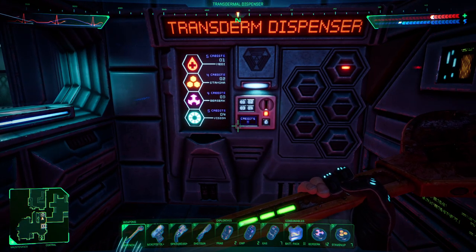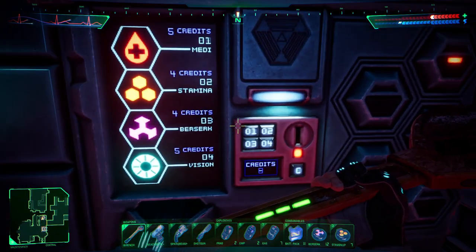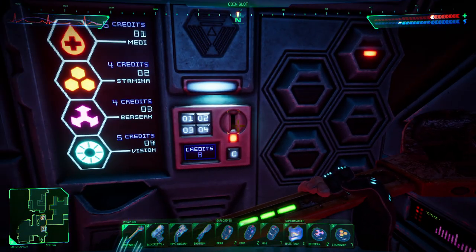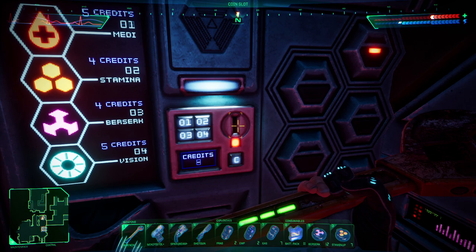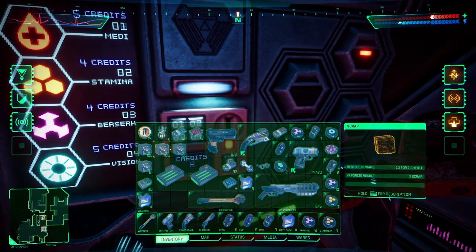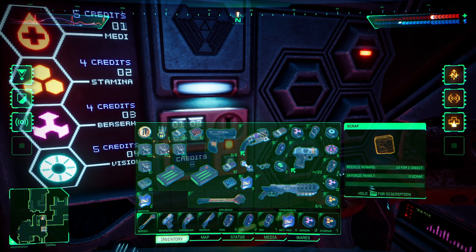So how do you buy things in System Shock? This actually took me beating the entire demo to realize how to scrap things and all this other stuff. All you have to do is have credits first. So scrap things — right-click on junk, vaporize it, and then you can use the recycling machine to get credits.